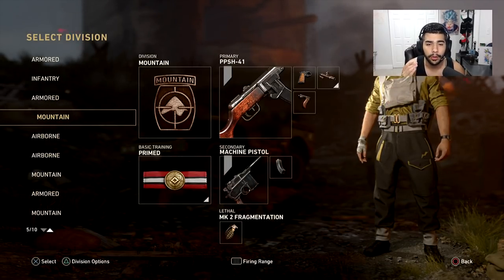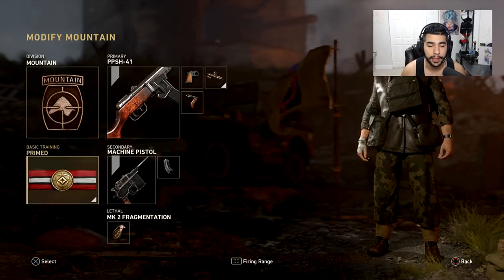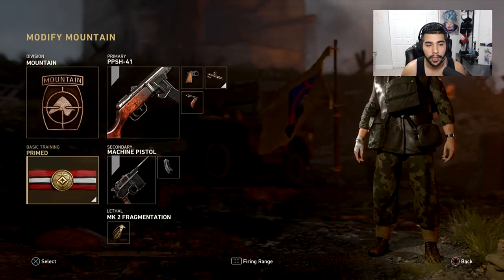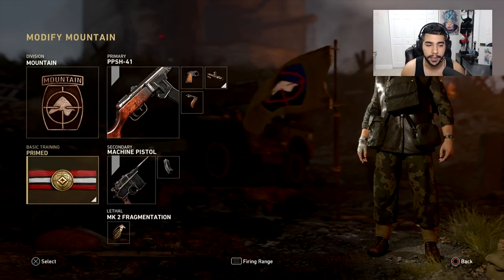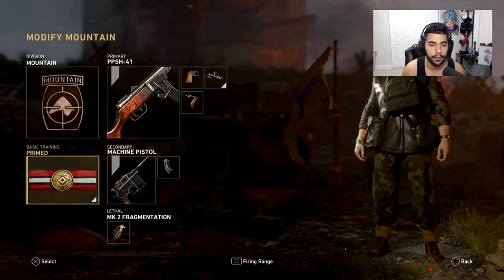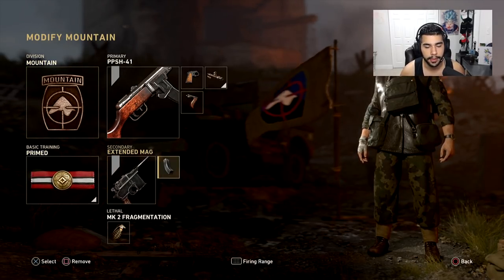Let's go through my classes real quick. My first class is the PPSH with Mountain and Prime. Prime is almost necessary at the moment — I mentioned that in my respawn class setup video. There are talks of it being nerfed a bit, so you won't have to worry about the flinch as much. But right now Prime is almost necessary. I have Quick Draw, Grip, and Advanced Rifling — it's all you really need on the sub, especially when you're running Prime.